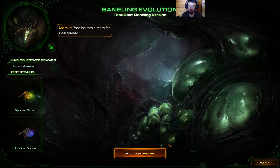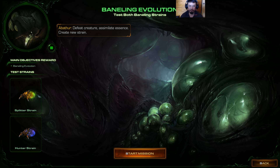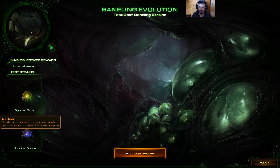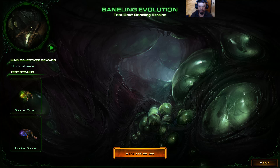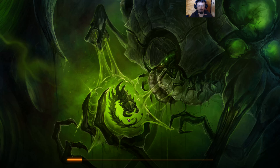Baneling strain ready for augmentation. Discovered creature with powerful essence — good adaptation for Baneling. Defeat creature, assimilate essence, create new strain. After this mission we get to choose which one becomes permanent: the splitter strain or the hunter strain. Let's find out how these two strains differ by taking up the actual mission.